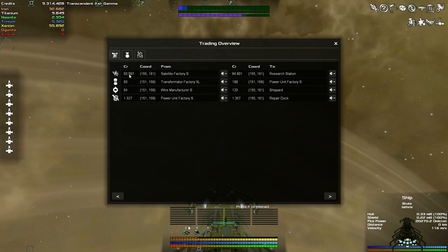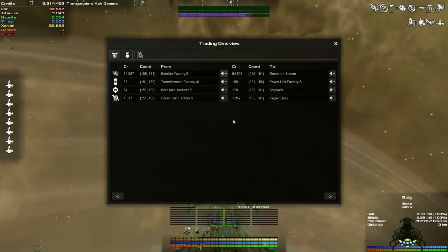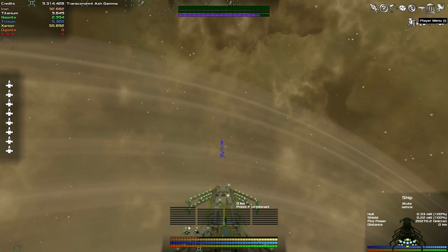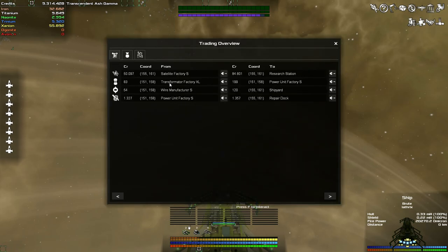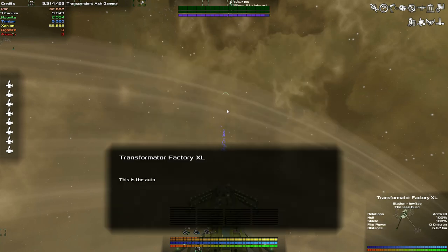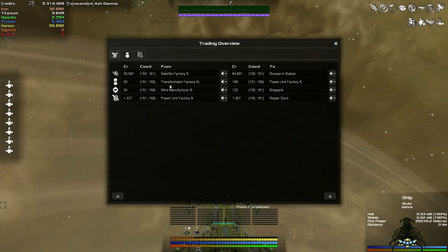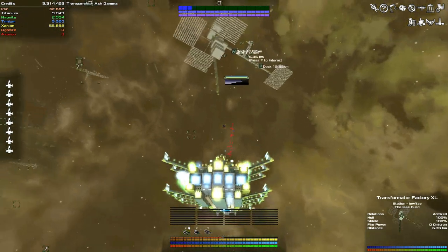There seems to be a little bug - if you equip the high-tech trading module it doesn't immediately work in the zone you are currently in, so you need to jump around a bit. In this sector they are selling certain items here for a very low amount of profit. Let's have a quick look - there are lots available and they are actually very low volume. Although the profit seems small, we could get a load in our dock and sell each of them for essentially double - a very high profit percentage.